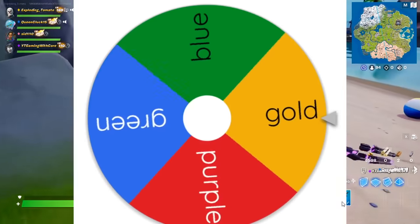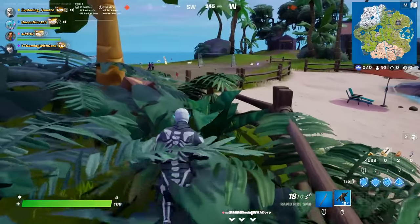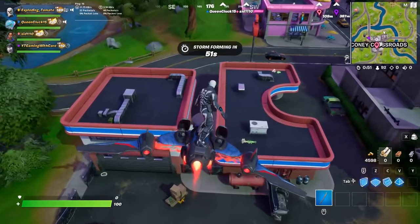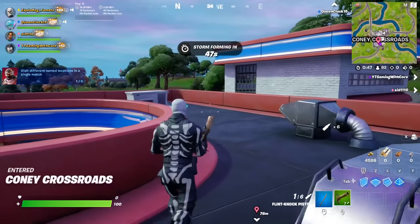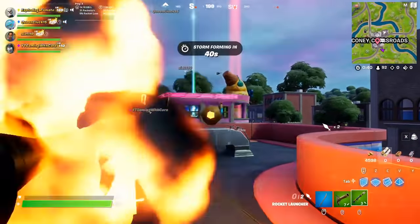This time I can only use green weapons — I don't know if that's good or not. Keep your eyes peeled for green OG weapons. And I think I found two. Oh, no way — the flint knock! I used to love this gun. And an RPG? Check this out.